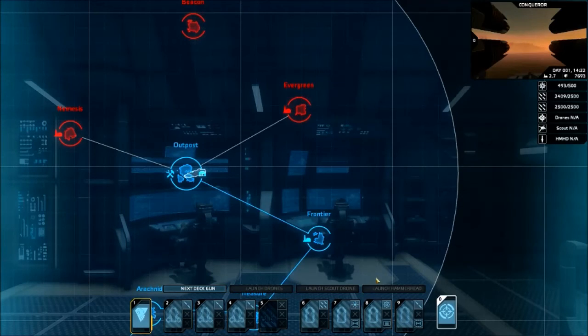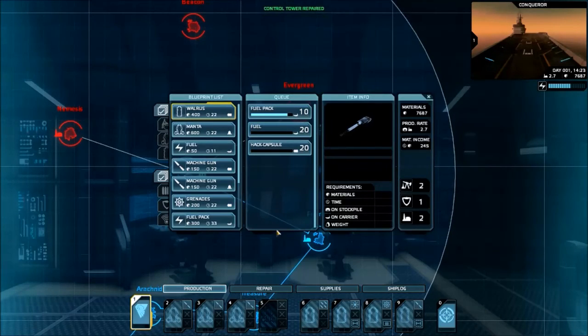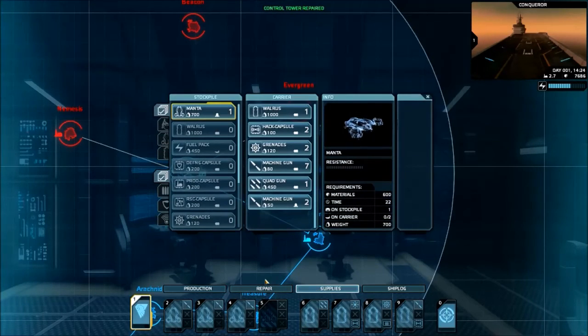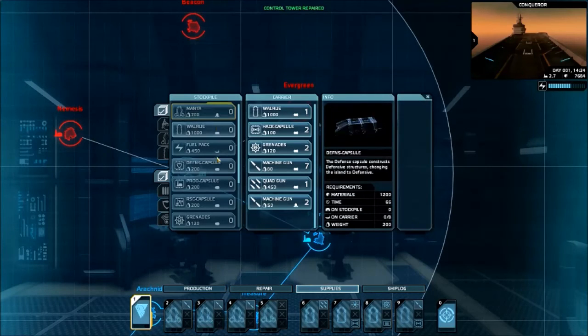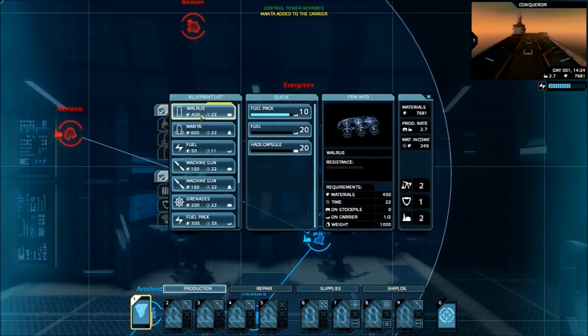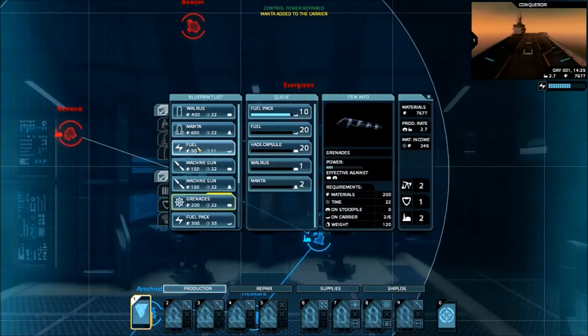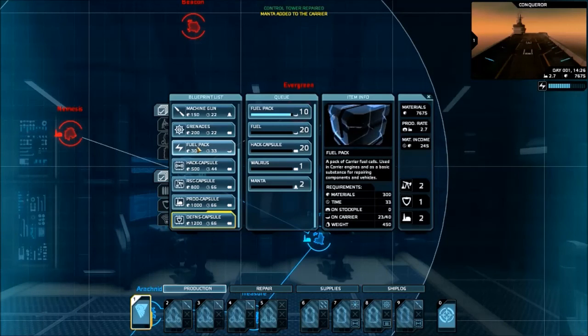You can also launch drones from here. Fuel pack is coming in. Control tower is repaired. Move the Manta on board. I've got a spare Walrus on the carrier — I'm able to spare Mantas.